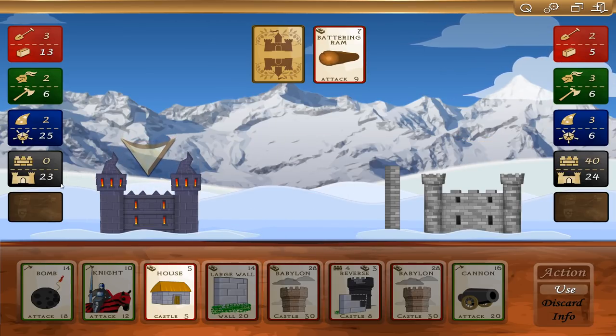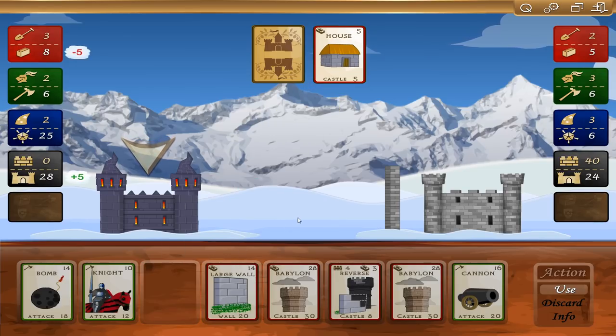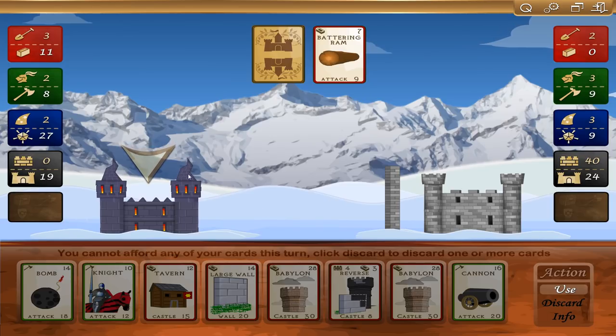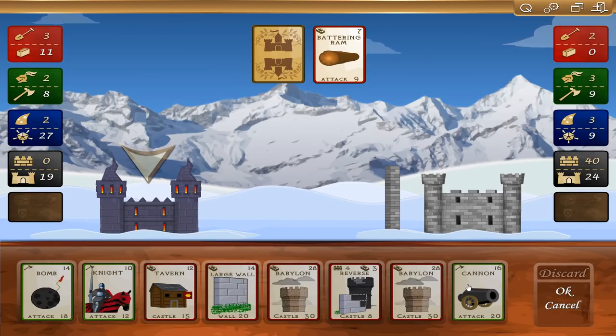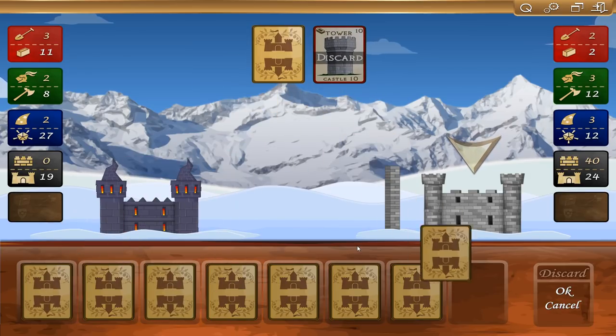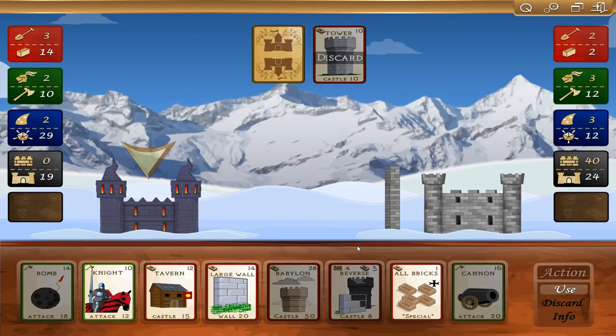I'm down to 23. I can use five brick to build five up on my castle — I think I'll do that. Battering ram out. I can't afford anything, so I've got to discard something. Let's get rid of Babylon — it's going to be forever before I can build that; it's 28 brick to use. Maybe I should start discarding more than just one.